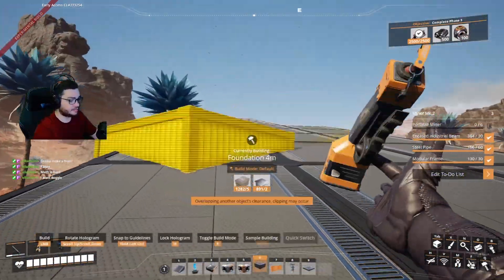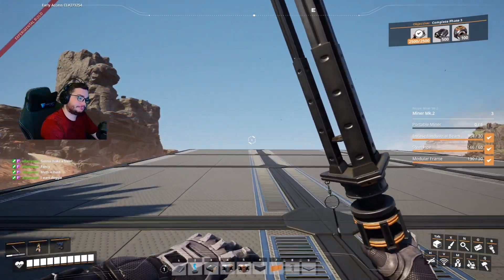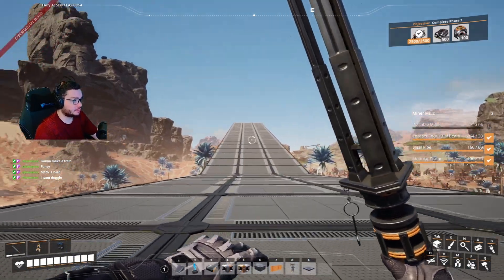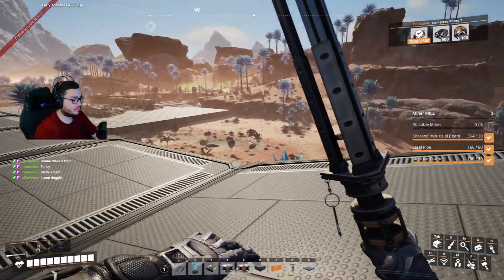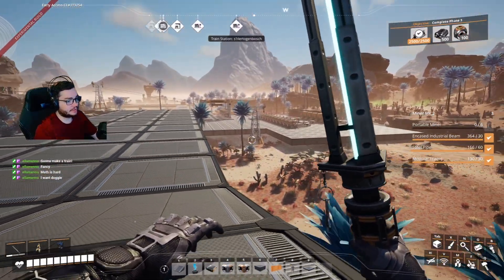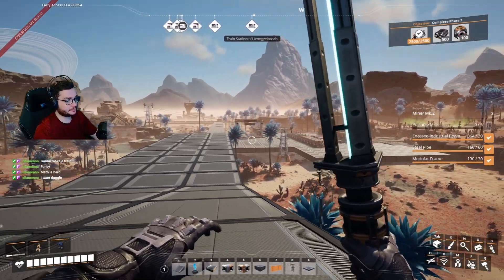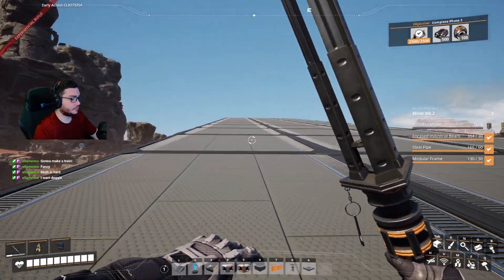Did we complete the bridge - the highway over there? I'm building the highway even though we're gonna belt the coal back, just in case there's more items - we're probably gonna keep going that way. I might need to move that power tower because we're gonna expand the train and it's gonna have to come through there, so we're gonna have to move it a little bit.